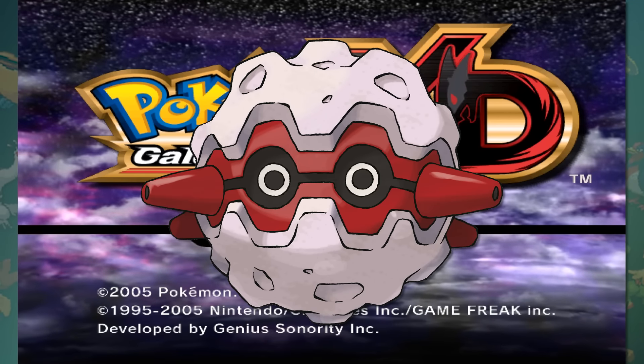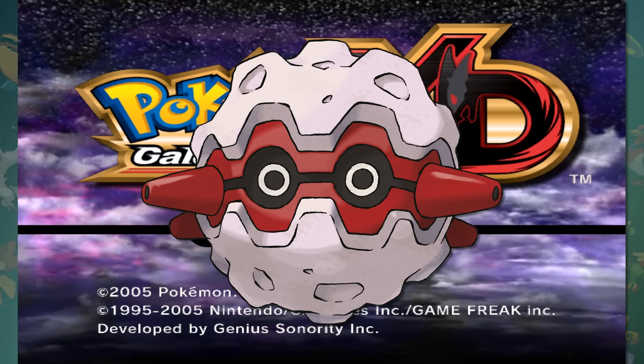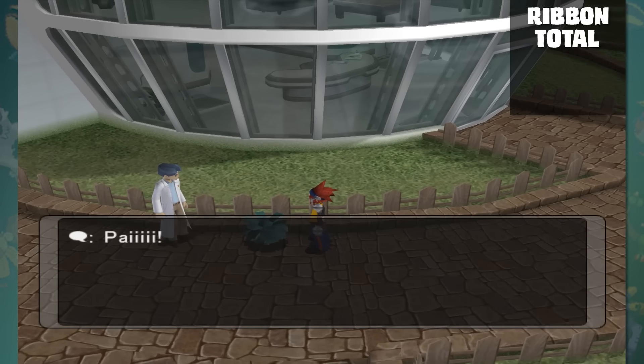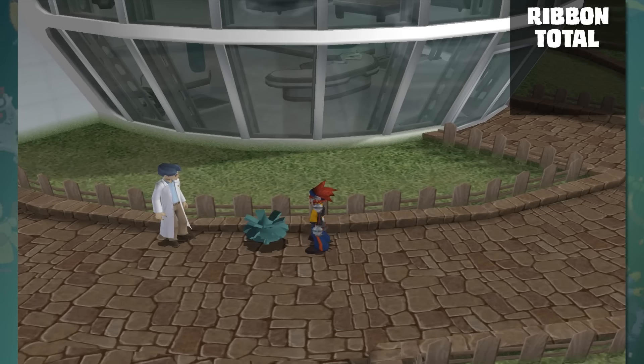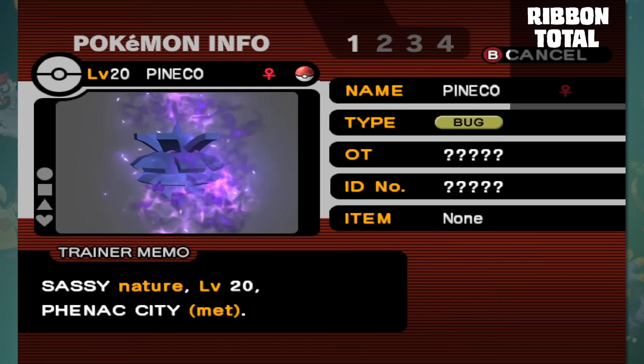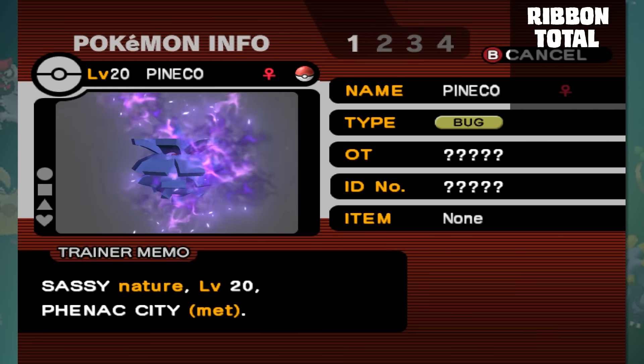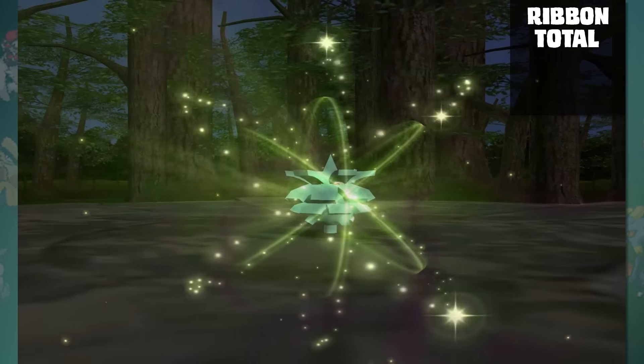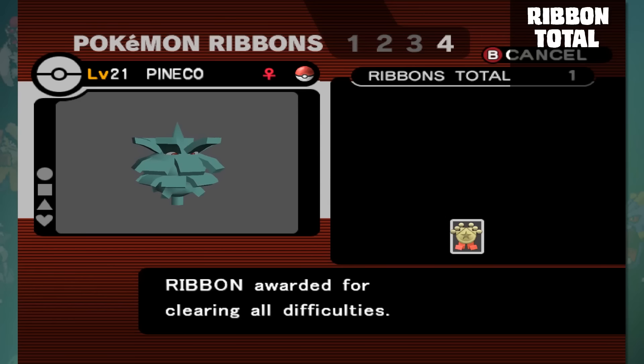I mean look at him, when was the last time you heard somebody talk about Forretress? Considering that this challenge is all about getting as much recognition as possible, I figured that today would be Forretress's time to shine. Although you can catch one in Colosseum, you can get a Pineco in XD, which makes the challenge a little easier to manage. After purifying it at the Relic Stone, we have our first ribbon on the list — the National Ribbon.